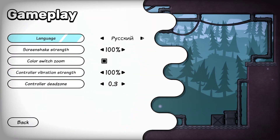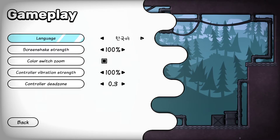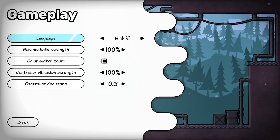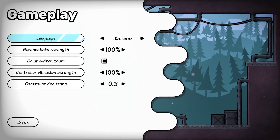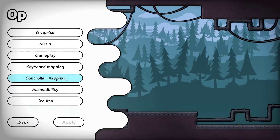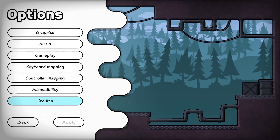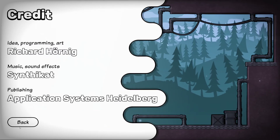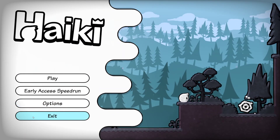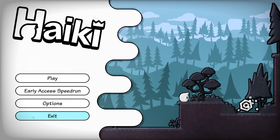Language options: English, German, Russian, Chinese, Korean, Portuguese, Spanish, Japanese, French, Italian — a solid selection. You can also remap your controls, play with a controller, and take a look at the credits. Honestly, great game. Thanks for watching — I'll see you next time.